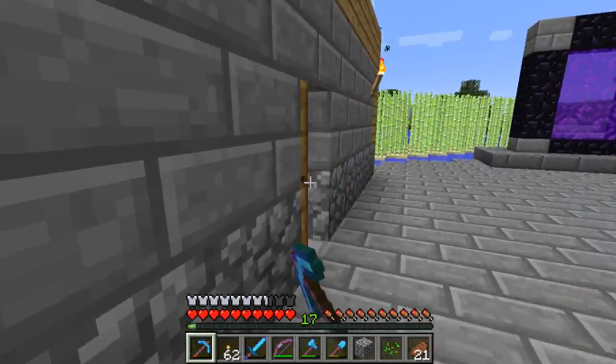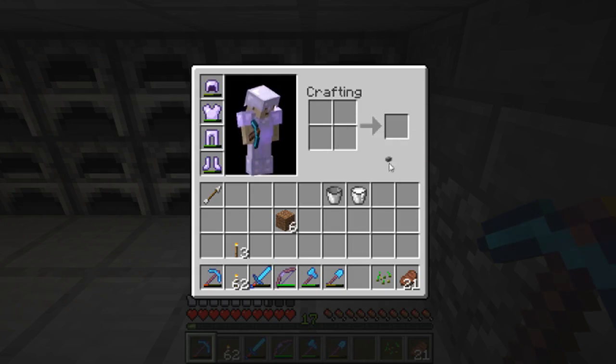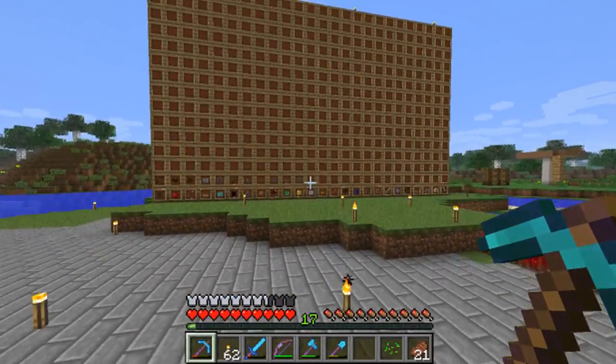I'm getting lagged this episode. Okay, I'll smelt one of these up, shouldn't take too long. We got bucket, bucket of milk, and button. There we go. Craft it up. Nice. Stone button — button of stone, I guess.